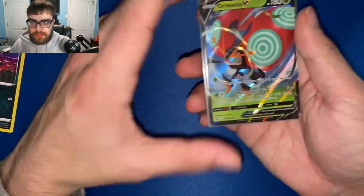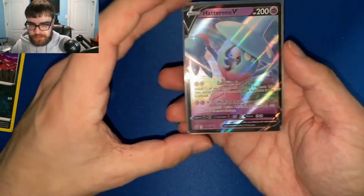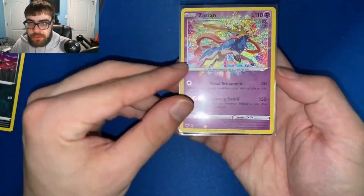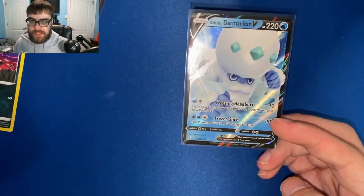Alright guys, let's get a recap of those pulls. We got the Orbeetle V, which was our promo, and our other promo, Inteleon V, along with an amazing rare Zacian and a Galarian Darmanitan V. I hope you guys enjoyed that video — we really didn't pull much, but that's card collecting. You're not always gonna pull heat. If you enjoyed, leave a like, subscribe — I do these every week so be sure to stick around. Alright guys, peace!